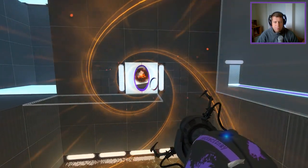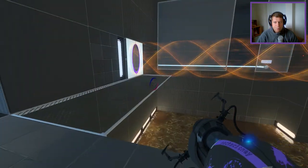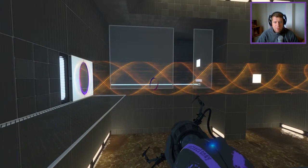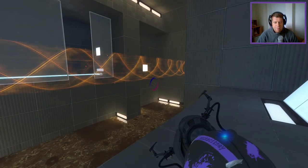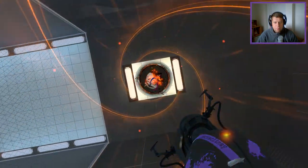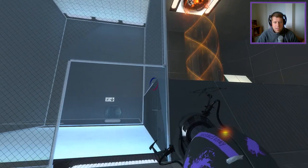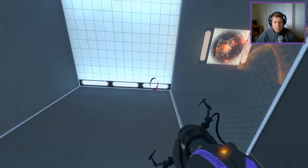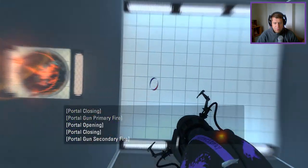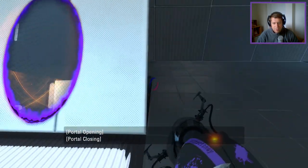Now I have that. It doesn't make much sense to do that, so I would assume we pull ourselves through here. I'm thinking something along the lines of this — to swap the momentum round. Then I can fling to the other side.